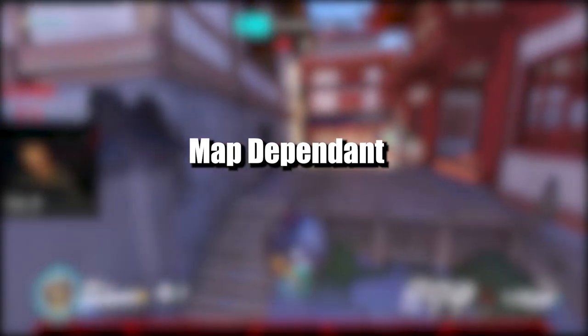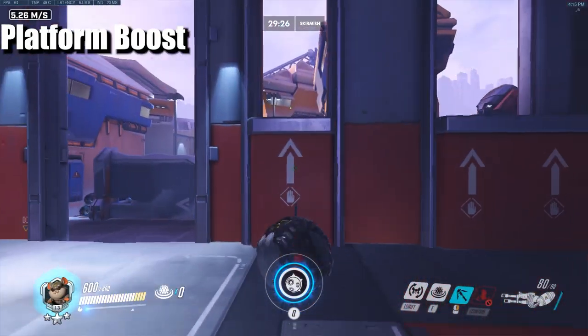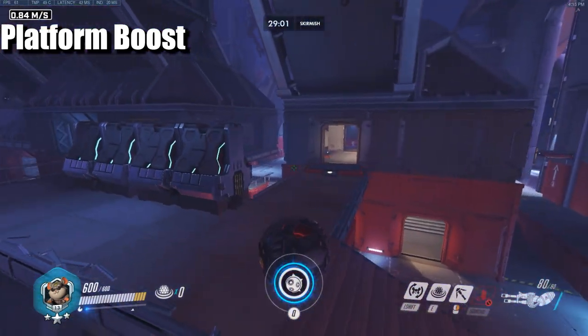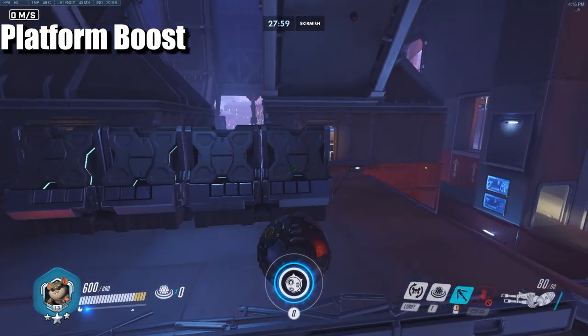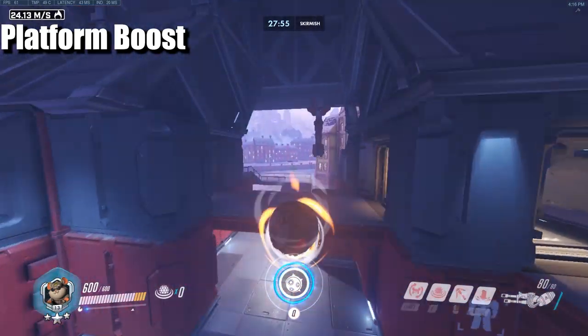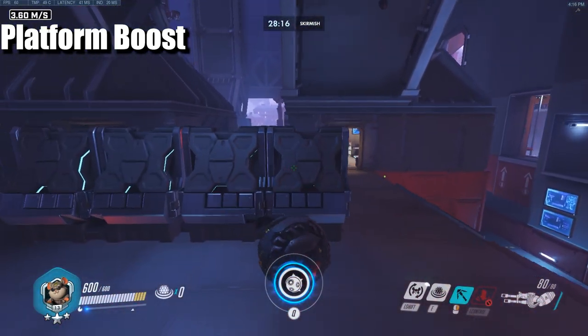Platform boost is a situational tech only on Volskaya. You grab the moving platforms with your grapple — they pull you, but you get stuck behind a wall which then forces you out and launches you. This can be used when attacking Point B for a quick surprise attack on a backline support or a big flank slam.